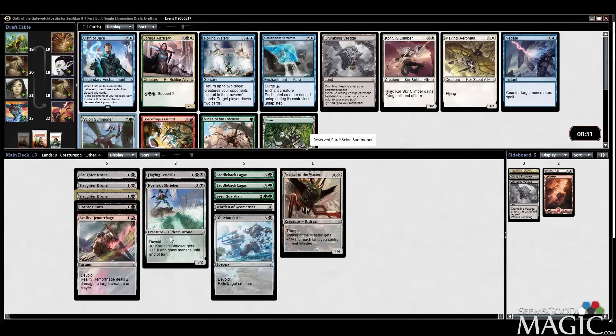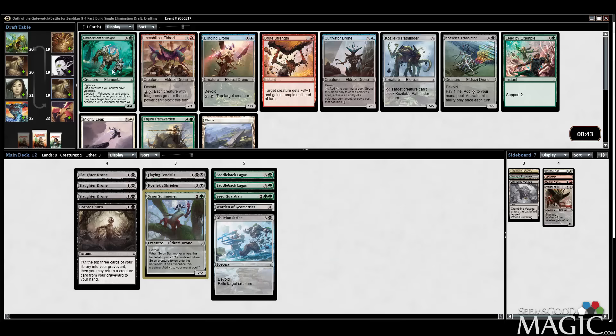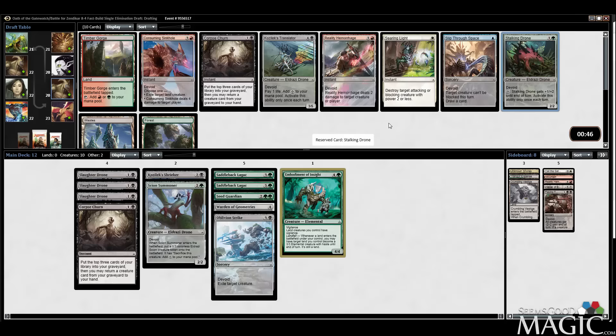Starting to get to the point where I know what I want the deck to be. There are some good cards in here. Probably don't want the Walker. Embodiment of Insight versus Path Warden — there's also a Lead by Example and a Translator. All these cards are good. Might want the Embodiment — it's pretty powerful especially when you're trying to be suicidal. Stalking Drone is a nice pickup for us too.